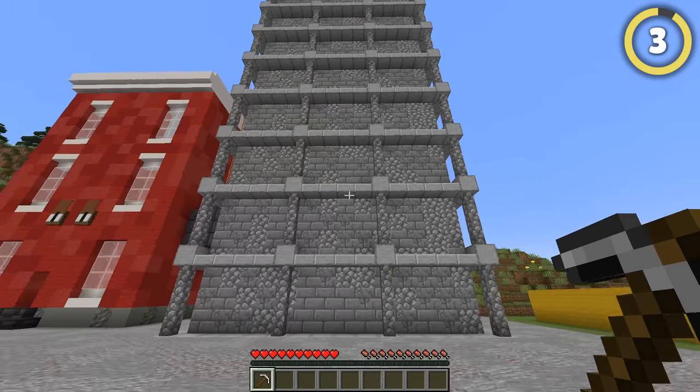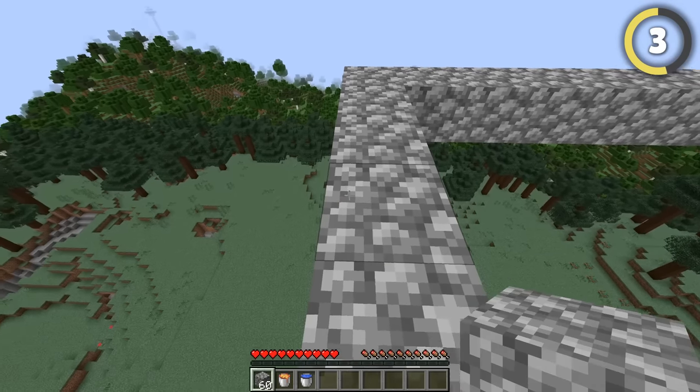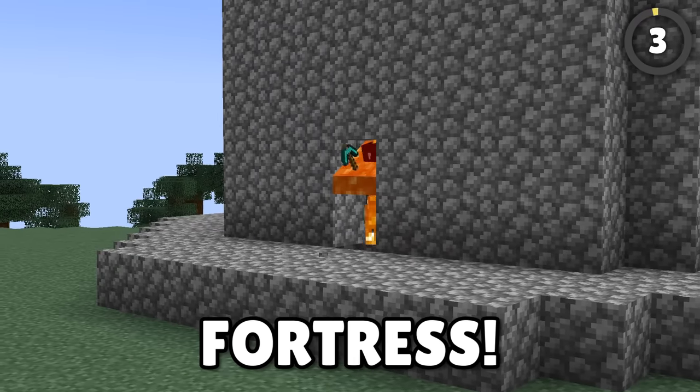Want to make a huge tower that's near unbreakable? Here's a super fast way of doing it. Make the outline of your tower at the height you want it to be, put lava pouring off the sides, and then pour water from atop that. Remove the water and you've got a near impenetrable fortress.